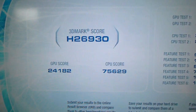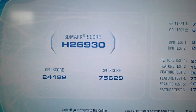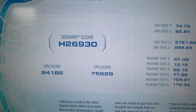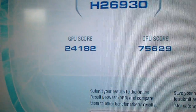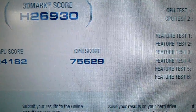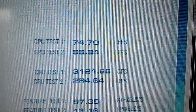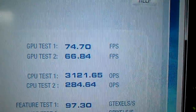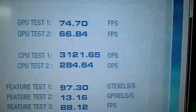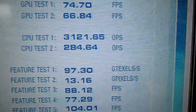So this was on a high preset. We've got a high score of 26,930, which I would say is pretty high compared to what I've seen in the past with my previous cards. We've got a GPU score of 24,182 and a CPU score of 75,629. Feel free to pause so you can compare. We've got GPU test 1 and 2 — 74.7 frames and 66.84. The CPU test, which is the one with all the planes flying around, is 3,121.65. CPU test 2 is 284.64.